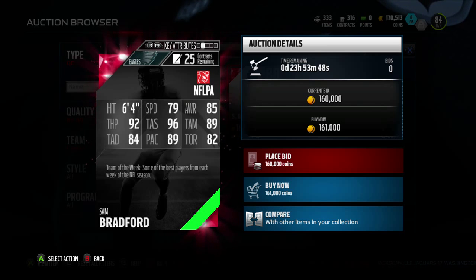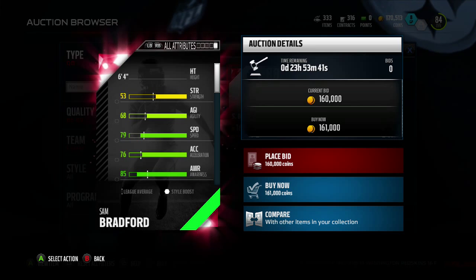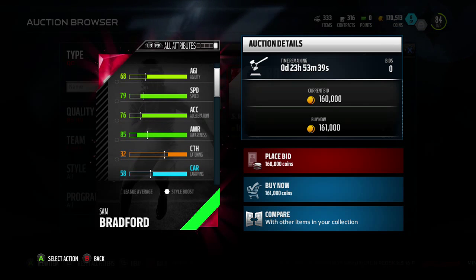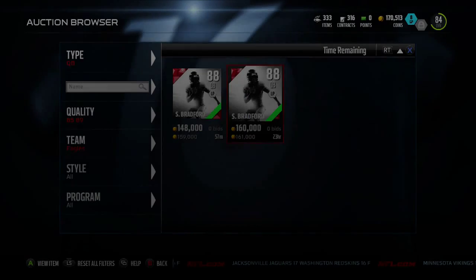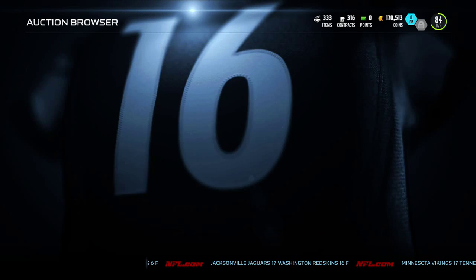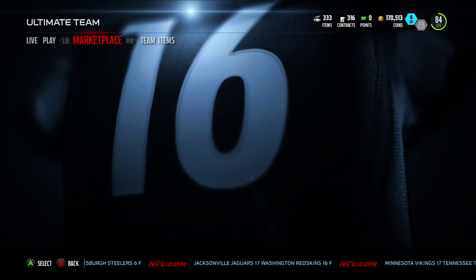89 throw mid and 84 throw deep, so he's a pretty accurate passer, with 89 play action and 82 throw on the run. He has 79 speed but only 76 acceleration and 68 agility, so he's not going to make any big runs for you, but he can scramble out when he needs to. A good pocket passer who has a little bit of wheels. I'm glad he got that card.